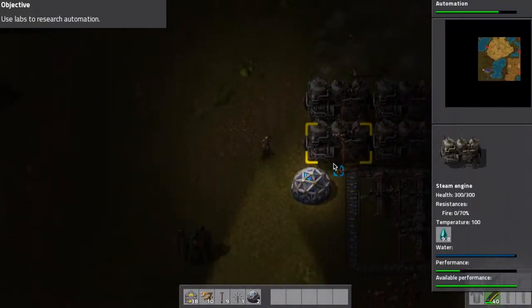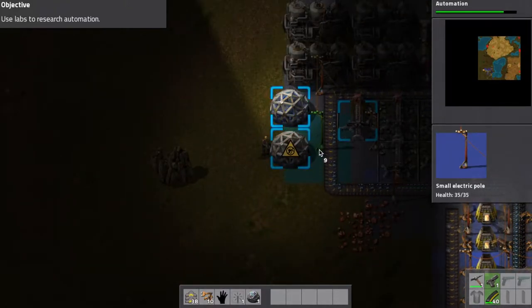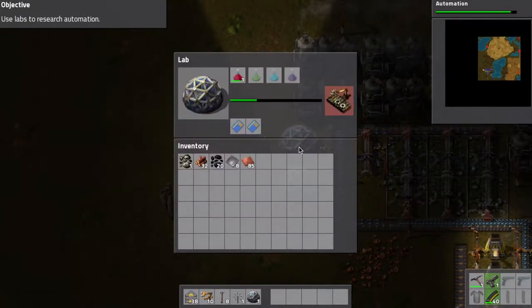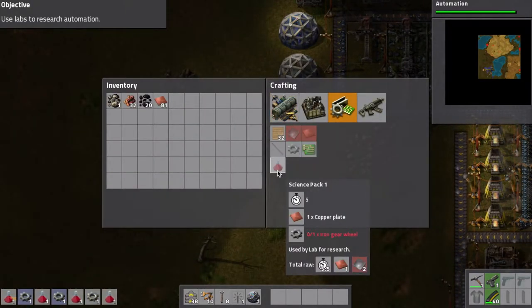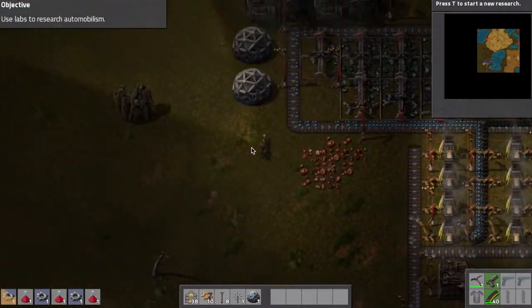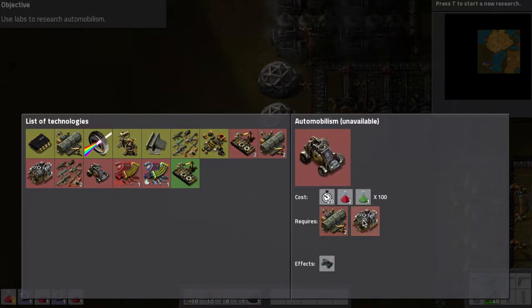I'm a little worried those turrets don't cover the full front of the base. I'll have to build some more turrets because I do not want anything getting destroyed. It's already set up pretty good. Automation's just about finished. I assume this is gonna be a pretty long level, so I'm gonna try a format on this where I have the whole level in one episode.